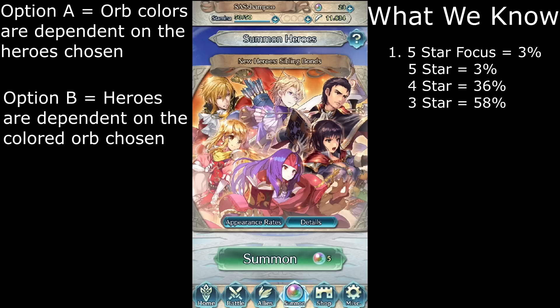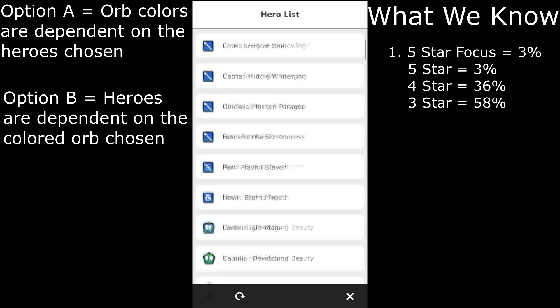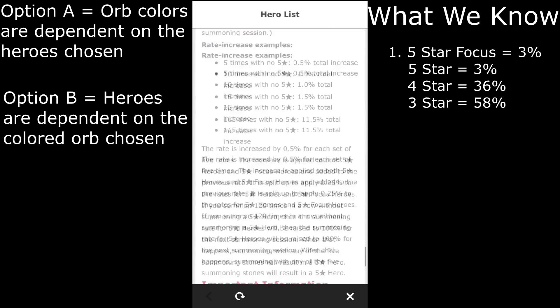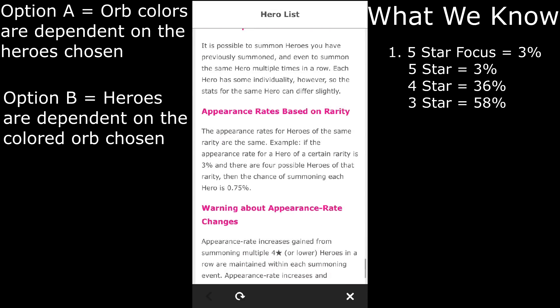While this isn't confirmed by Nintendo, we can use evidence to decide if it's option A or B. If you look at hero summons in the game and select details, scroll to the bottom and you will find a paragraph titled Appearance Based on Rarity. This basically says all heroes of the same rarity are given a fraction of the total percent given to their rarity. For example, if there are 6 5-star focus heroes and a 3% chance to summon one, each hero has a 0.5% chance of being summoned. This evidence suggests all heroes are predetermined at the point you start your summoning session, supporting option A.